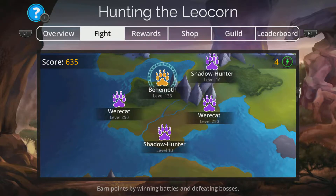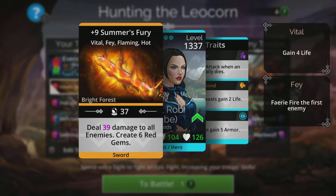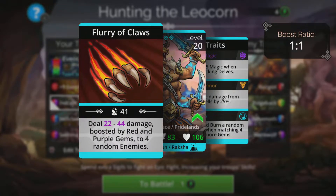Onto the team itself. I'll do a lower level one at first. I've gone with Summer's Fury — this deals a bunch of damage to all enemies, and remember if you've got that boost on the event, that's going to be magnified. We also create red gems, which is good. Indrajit deals a bunch of damage to four different enemies, which is pretty good, and is boosted by red and purple gems on the board.